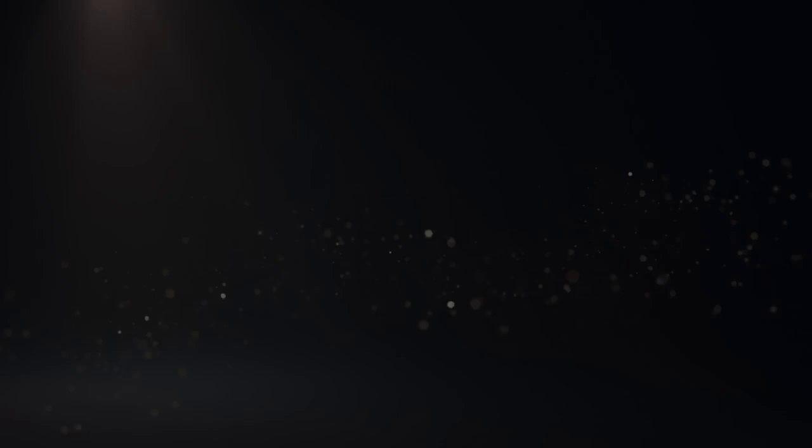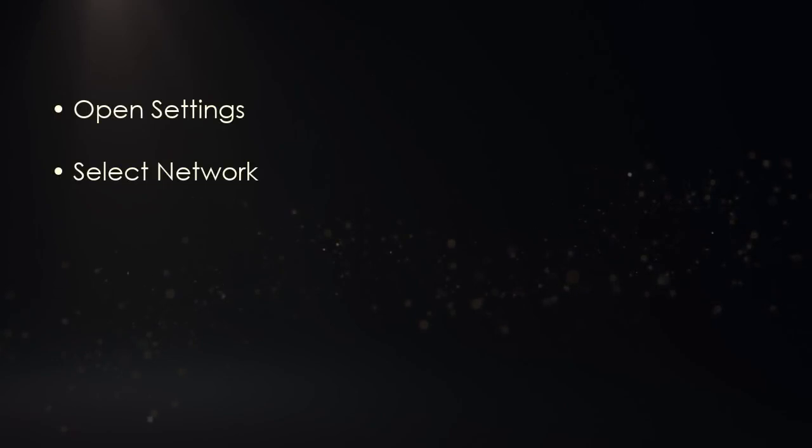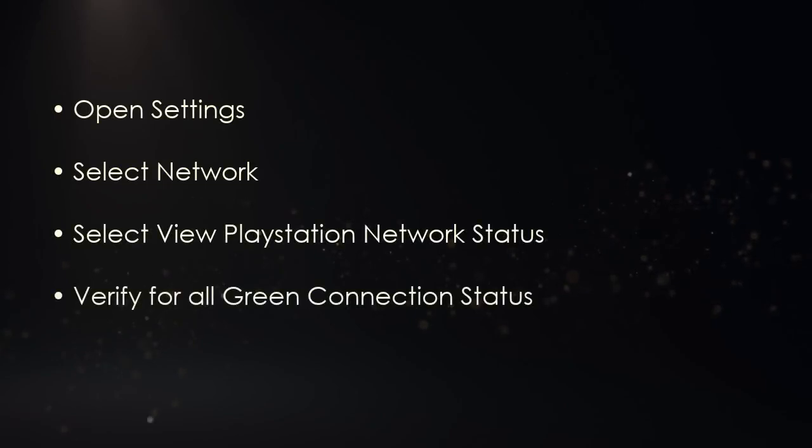First, we'll need to verify if the status is green. Open Settings, go to Network, choose View PlayStation Network Status, and verify that it is green.